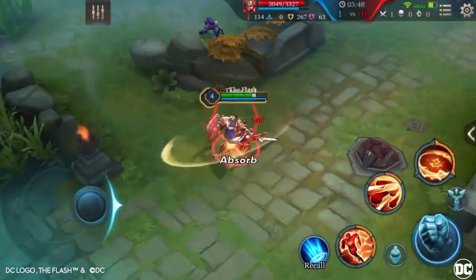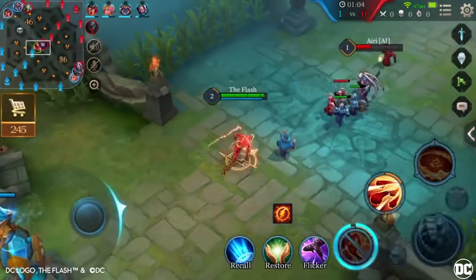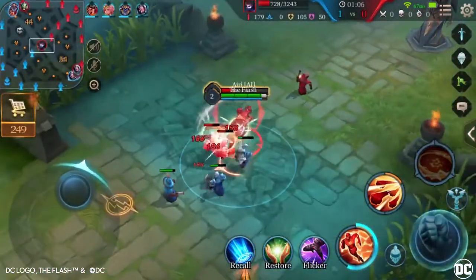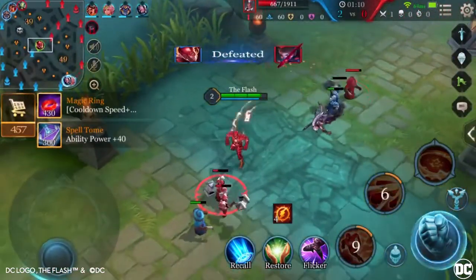When he hits his target, he gains a shield of 700. Use the protection afforded by the damage shield to get off some attacks on an enemy hero. Sonic Boom will help you keep the upper hand in the lane.